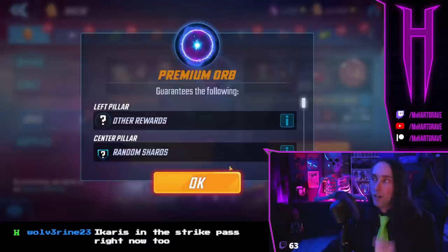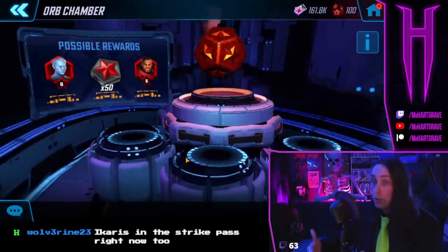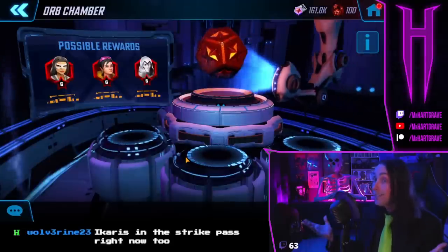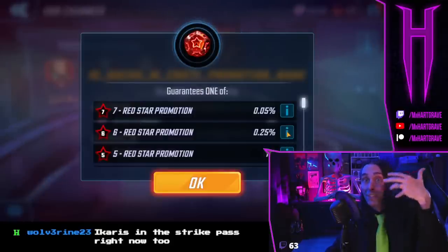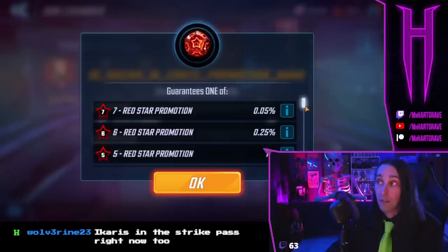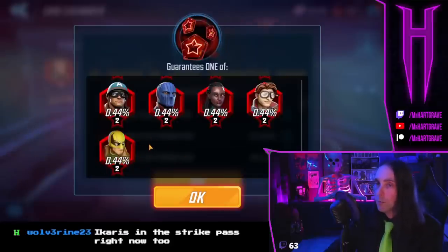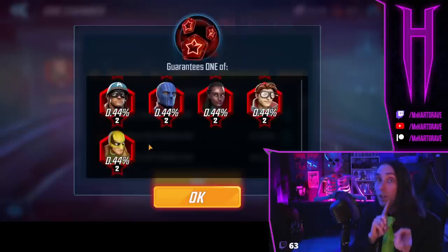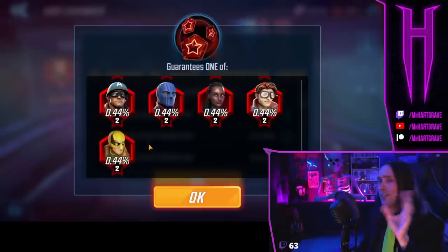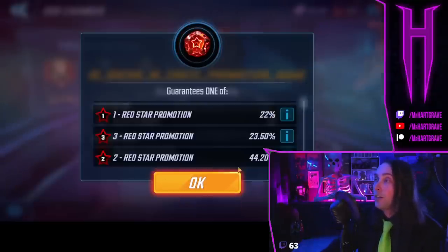Red orbs — only open your basic red orbs when the dark promo credits are boosted. When does this happen? It's random, whenever they don't have a character featured. Always check the orb before you open it, because sometimes the picture they show isn't right. Scroll down to the bottom — if there's a character at 15 shards that means they're a featured character. Don't open this orb; you're going to open your elite orbs instead — your four elites, your five elites. There is a strategy to your sixes and sevens but they're rare; basic orbs only open when dark promo credits are boosted.